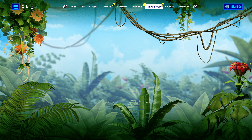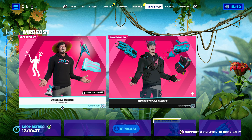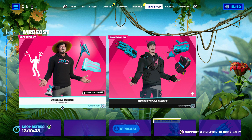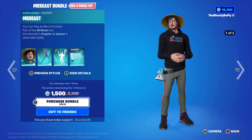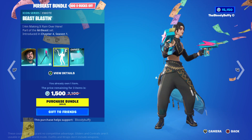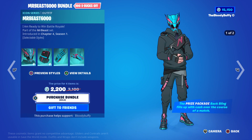Apart from a new emote, the Mr. Beast bundle is back after 65 days. It is 1800 V-Bucks — because I own the wrap — and you get Mr. Beast, the Mr. Beast Smasher, the Beast Blasting emote, and the Beast Black Drop backdrop wrap. Then you've got the Mr. Beast 6000 bundle.